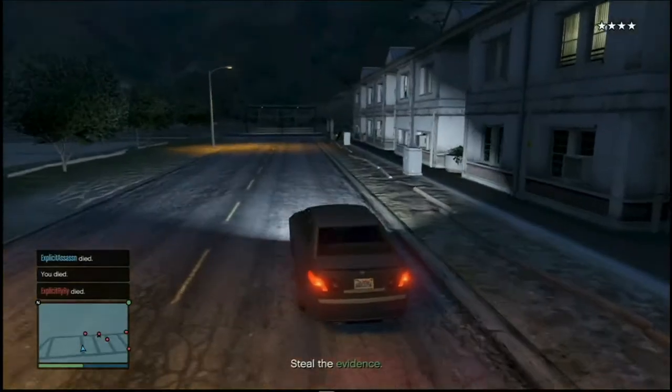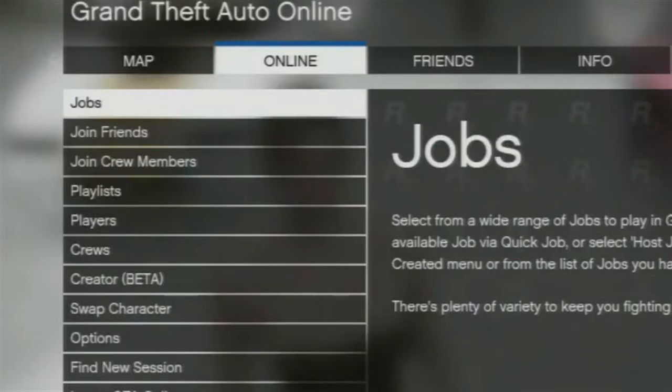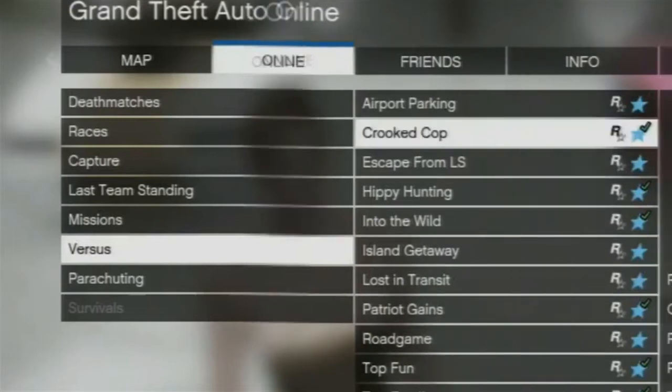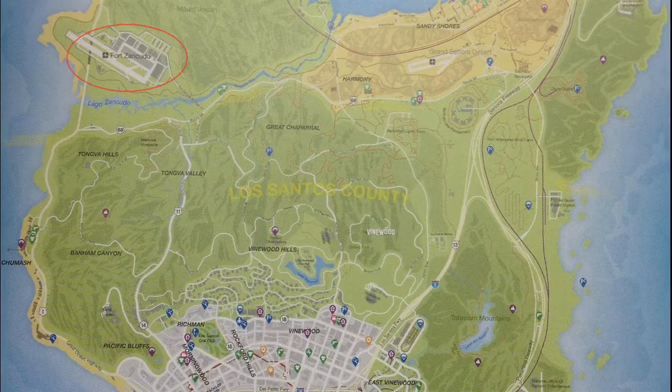To start this off, hit Start, go to Online, then go to Jobs. From Jobs, go down to Rockstar Created, then scroll down to Versus. There should be a mission called Crooked Cops — you want to start that mission up.